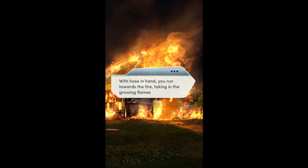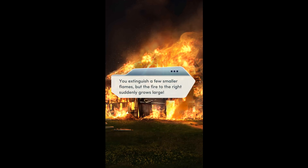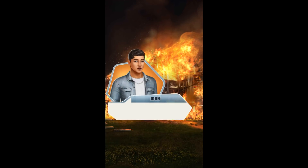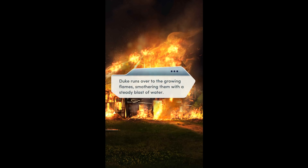With the hose in hand, you run towards the fire, taking in the growing flames. I should aim left. You extinguish a few smaller flames, but the fire to the right suddenly grows large. Okay, we were trying to keep it to the right side. John, to the right! Don't worry about it. I've got it! Duke runs over to the growing flames, smothering them with a steady blast of water.